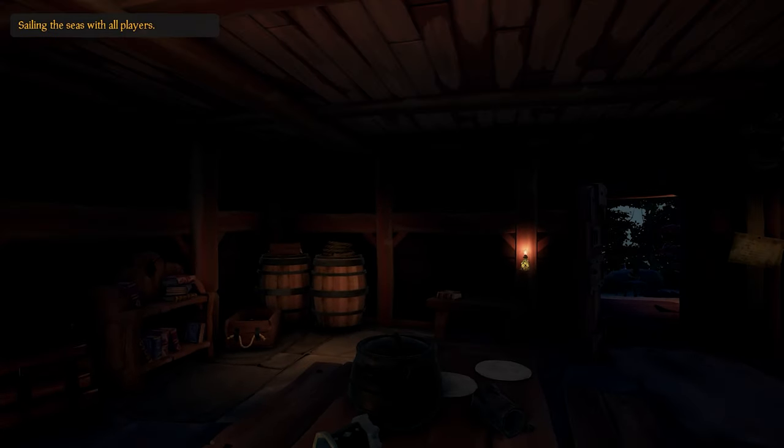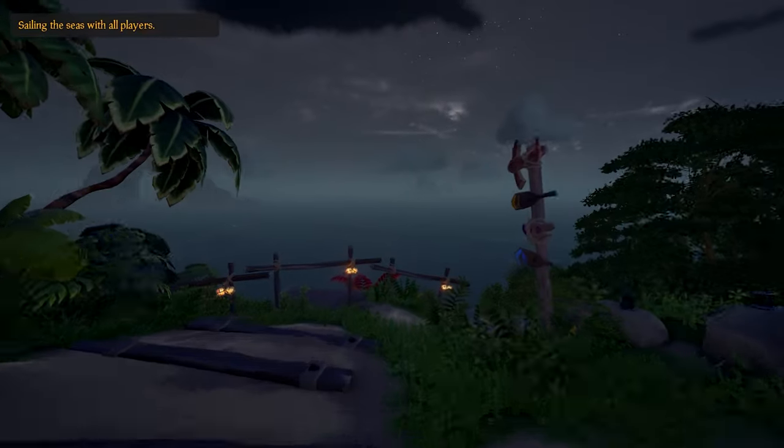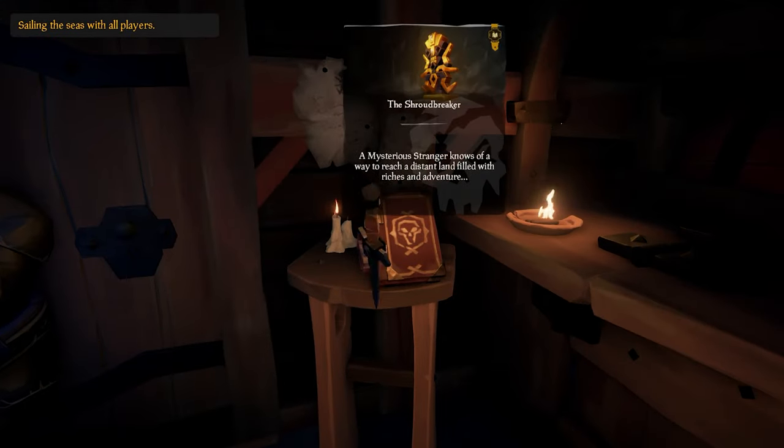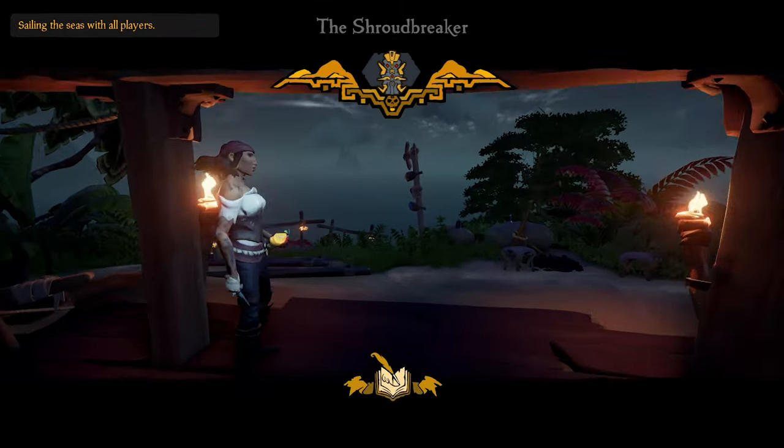This is a guide for the first Tall Tale, the Strawbreaker. To begin, I recommend you start at Ancient Spire Outpost and head to the tavern. Once you're there, you can head over to the Mysterious Ranger and there's a book right next to him which starts the Tall Tale.